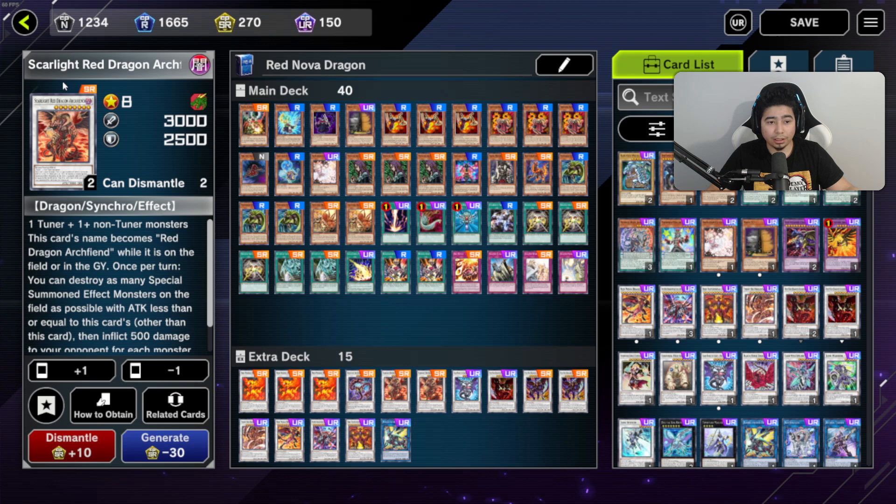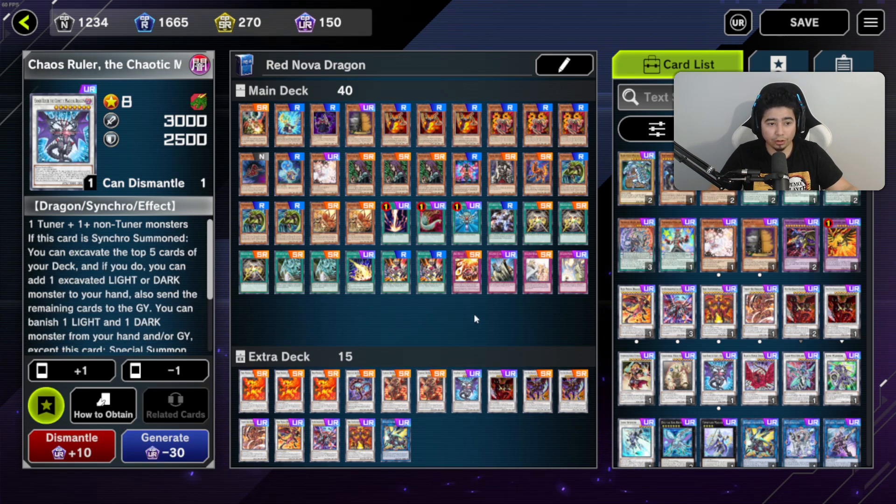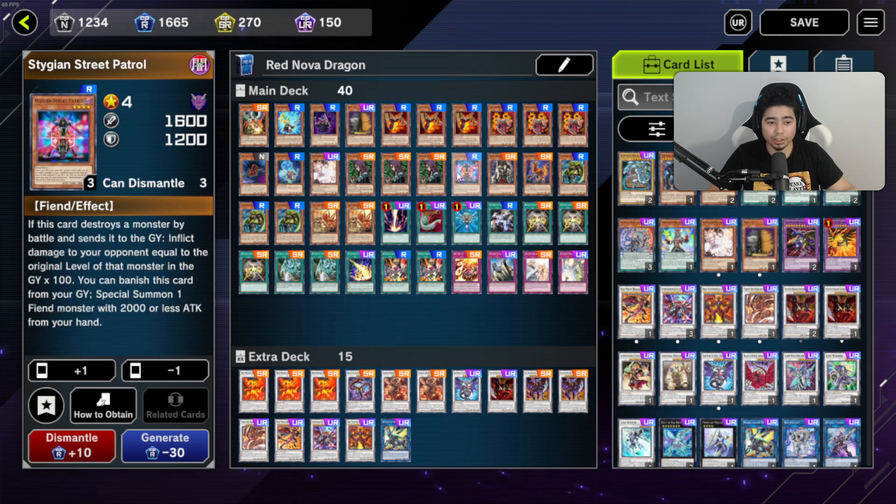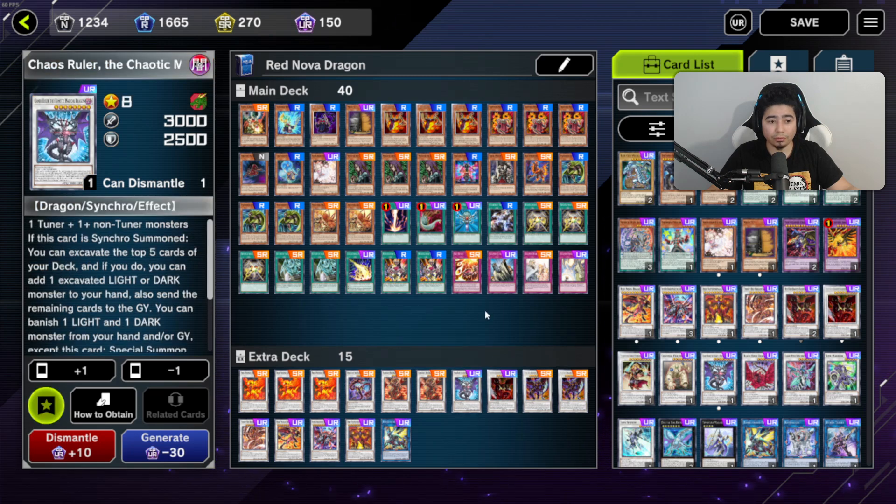Two Scarlight, because you want at least two — mostly for getting into the other cards that need him, primarily Red Nova. We also have Chaos Ruler, which has pulled off a lot of great things. His top-5-mill effect can get Wild Wind or Stygian into the graveyard to activate their effects, or get resonators in the graveyard to boost Nova and Supernova's attack. Definitely recommend running him.